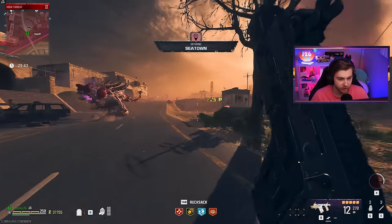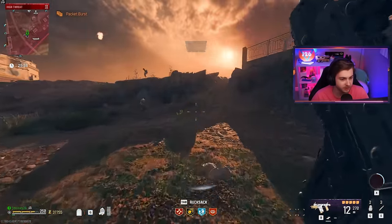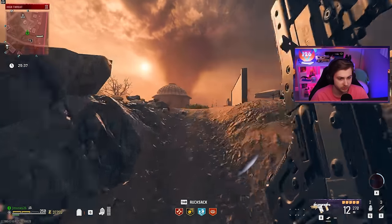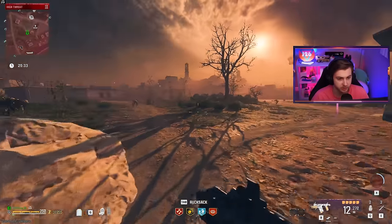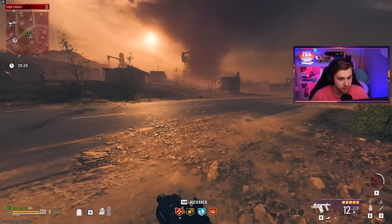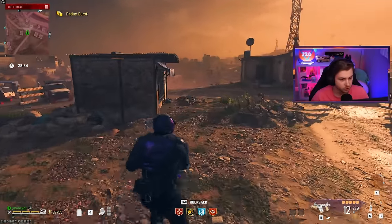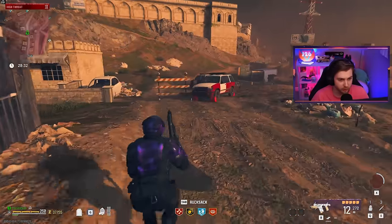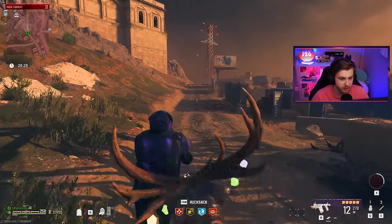Now here's the real test. Still don't have stamina up, and I haven't even pack-a-punched the weapon in case that somehow makes any kind of difference in the sprint speed. I'm just going to run around through the tier three zone starting with the Fennec to see if a zombie can actually catch up to me. Let me throw a decoy to start and take off — I'm going to try to find a nice straight line to run at, so I don't have to maneuver around obstacles or other zombies spawning.